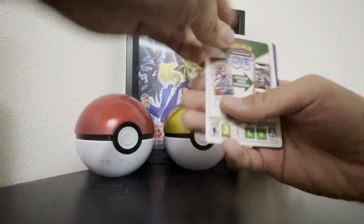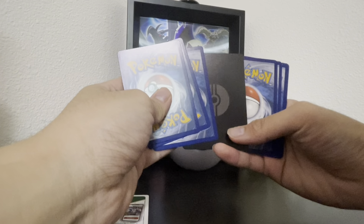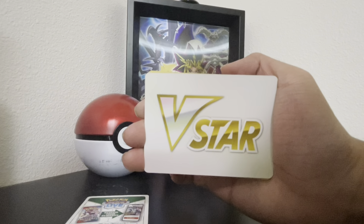Let's open this up — we have some nice cards ready. Code card, 1, 2, 3. Ooh, a star — a V-star! Forward to the front. First up, as you all know, a V-star — yes!